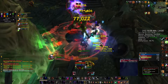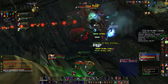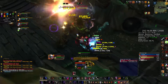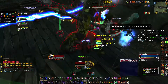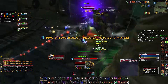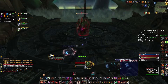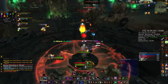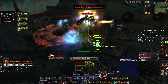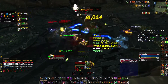First up: communication. It is really important to be communicating with your team and coordinating interrupts, CCs, stuns, and whatever you have, because that is what is eventually going to get you through the higher levels where you can't just tank and spank through it all. You shouldn't just pop all your CDs and overlap them and have three guys interrupt the same target - that is a huge waste and very inefficient.